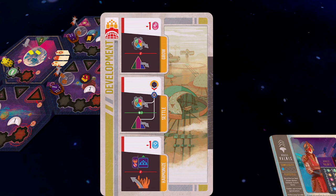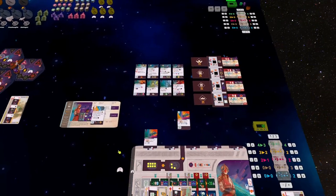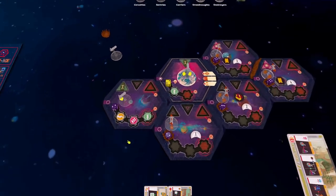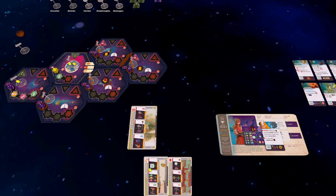For my second action on the Development card, I could Grow or Harmonize — I can't Settle again since the two actions must be different. I'm going to choose Harmonize. The best place to increase population is the corrupted outpost sector, but you can only increase population in a pure sector. So instead I'll use Harmonize to remove the corruption.